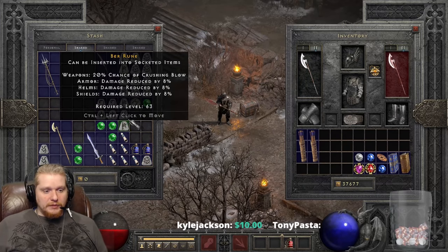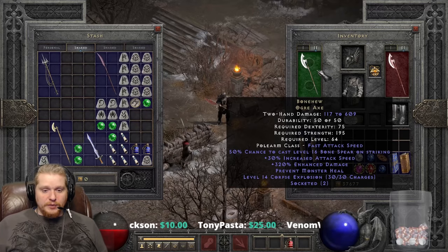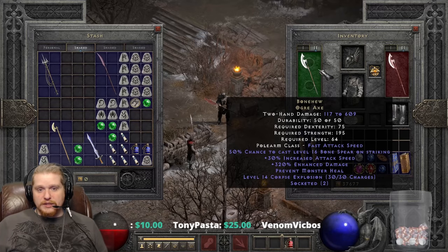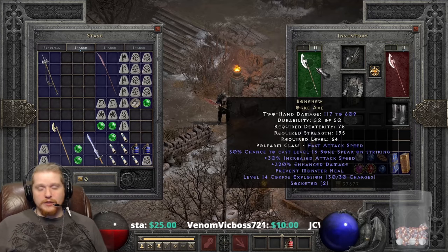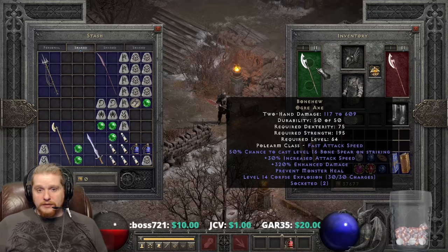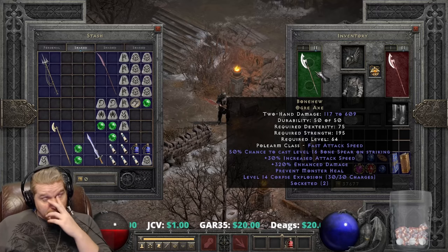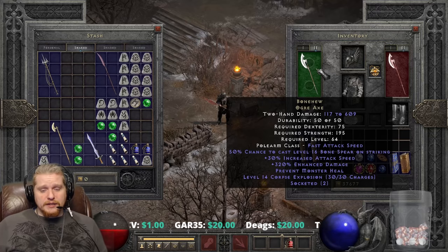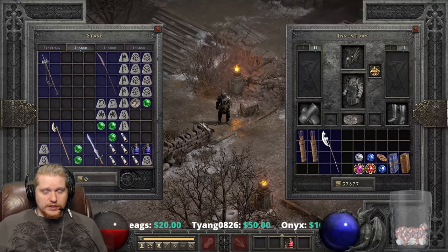Is this weapon optimal for specific builds? Not really — I think it's just a fun weapon. If you put it on a Necromancer you could spam level 16 Bone Spears with synergies. On a Barbarian you'd still proc Bone Spears but with no synergy. It would be a lot better if it didn't have such a high strength requirement, and the problem is you can't put this on a Mercenary at a low level.